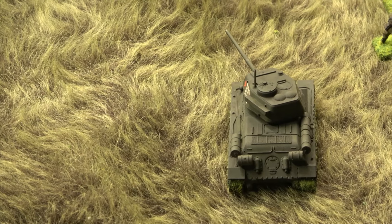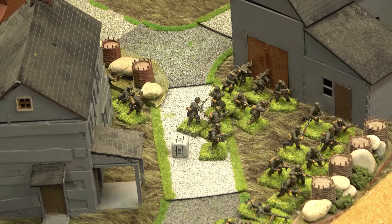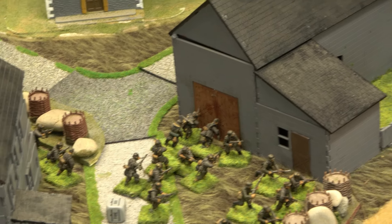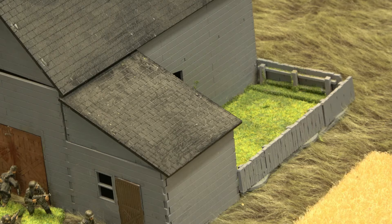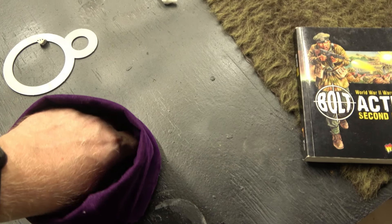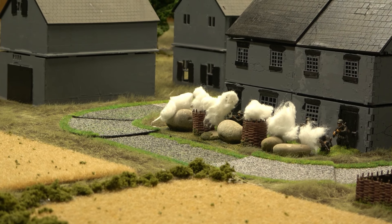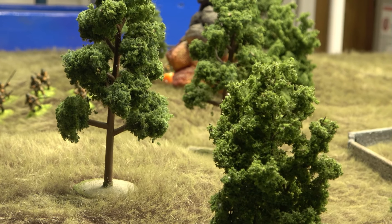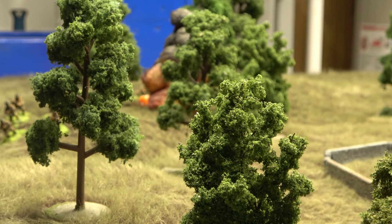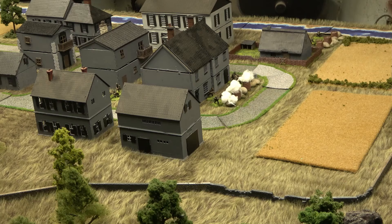A veteran German squad moves up outside the barn, going into the paddock using light cover, firing at the Soviets coming through the woods. A regular German squad on the north side — they've got six rifles and they don't appreciate the sniper taking out their LMG. They fire six shots at the sniper team — needing sixes at long range with light cover. One pin, but the sniper passes the morale test like a boss.